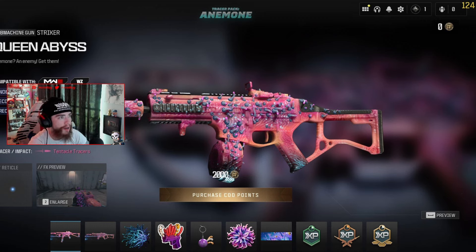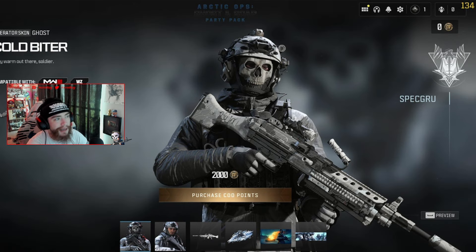Next we have the Tracer Pack Anemone — the only reason I know that word is from Finding Nemo. We have the Queen Abyss Striker blueprint which looks really cool, kind of looks like a mastercraft but I know it's not.